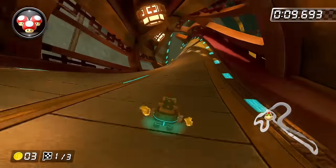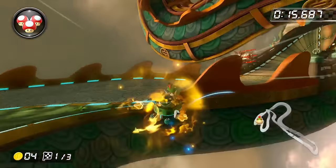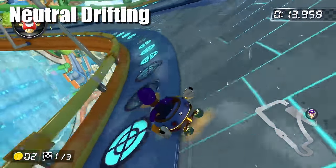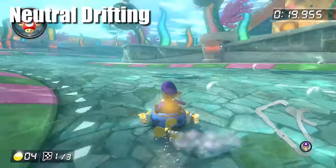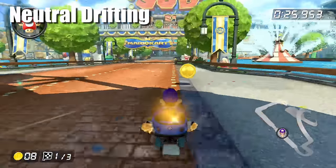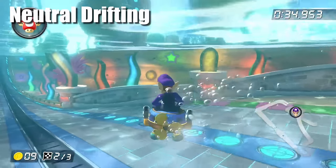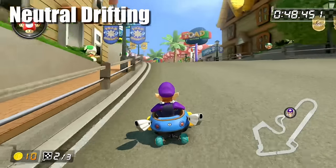Number 1: Neutral drifting. This refers to keeping your joystick completely neutral when drifting. Tilting your joystick during a drift is actually slower than having it completely neutral, and the tighter your angle, the slower your cart is actually moving. This means that there are certain circumstances — only true on 200cc — where it's actually faster not to build up the next level of mini turbo, and instead neutral drift for most or even all of the turn. Some examples of this include the long turn on Waterpark and the turn right after the shortcut on Toad Harbor.